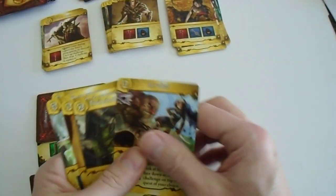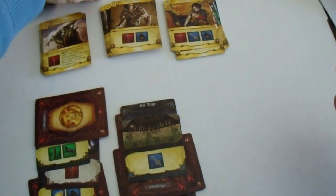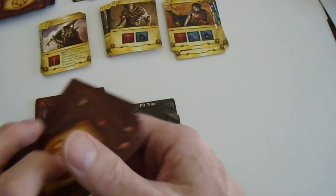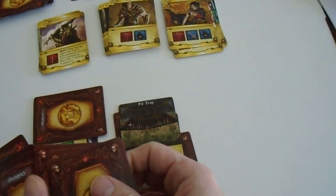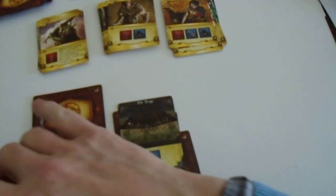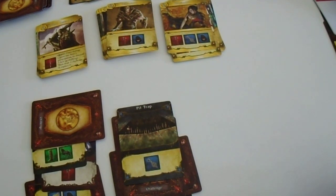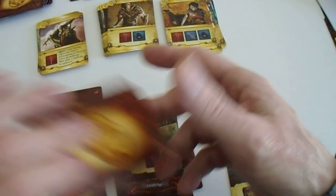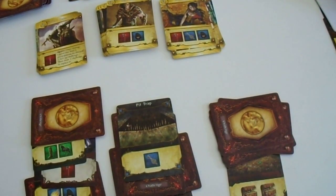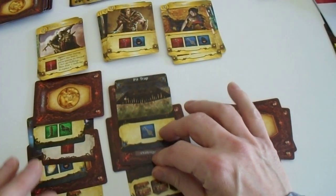However, our heroes are retired now, so we are out of heroes. We have eight gold. We have to make a new dungeon. The maximum gold we can have is six - one plus one plus three plus two - so that's one, two, three, four, five, six, seven, eight - discarding two gold to the church or something for our illegal activities.